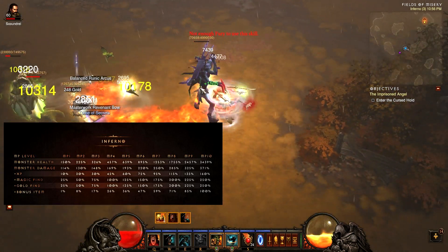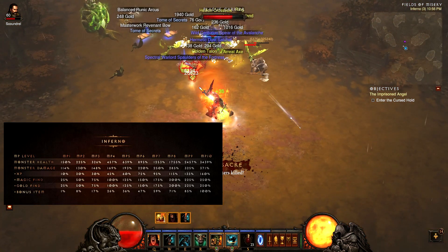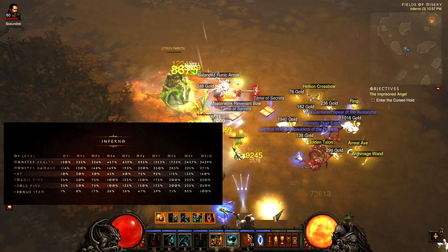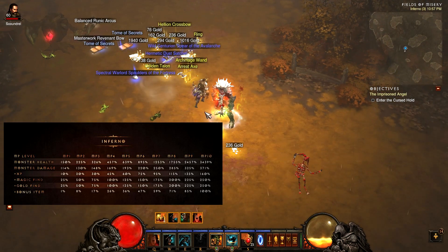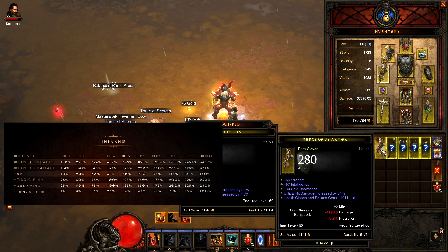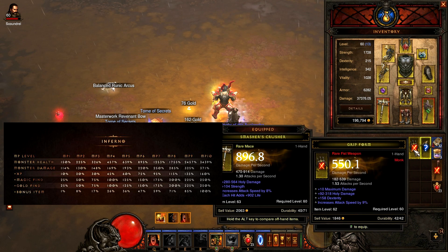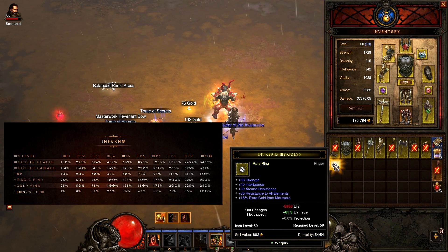If you push yourself really hard and keep dying over and over again, it's not worth it. Survivability and damage are everything in this patch — how long it takes you to kill the mob, and weigh that against how much survivability you need. For a Barbarian, you want to up your damage as much as you can, and your survivability like resistance and life on hit. For a Demon Hunter, in the past there were glass cannons — maybe go for a more tanky build or a kiting build. If you go for a kiting build, make sure your damage is really high so when you deal damage it counts.